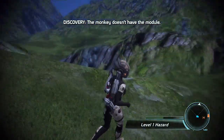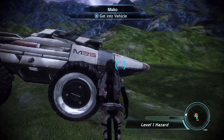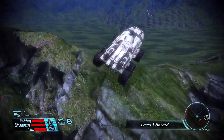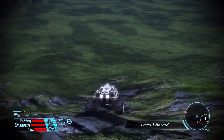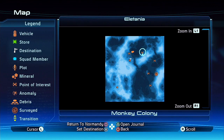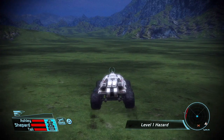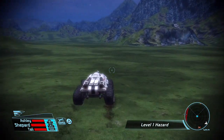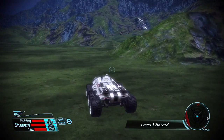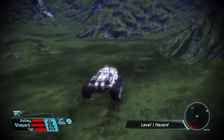Searching all the monkeys — nope, nope, no, no, nothing. The worst part is you can't really run right now, so if you get too far from the Mako you're in serious trouble from the anaphylactic shock — you just asphyxiate with no enemies around to hurt you. That would be kind of embarrassing. Our next destination is right over here. I'll put the marker on the anomaly for later.